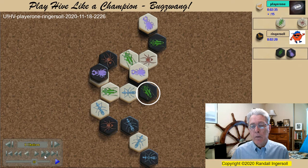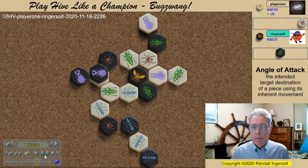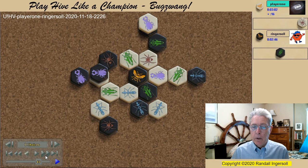White attempts to bring in the grasshopper with an angle of attack to take the kill shot. But I have an ant to defend. White pins the only remaining black defender, but the black ant sacrifices itself to free the defending grasshopper. At this point, my opponent offered a draw, because he does not understand the power of Bugswang.